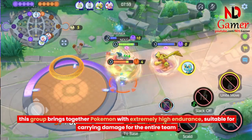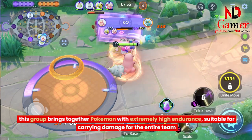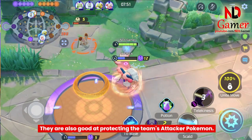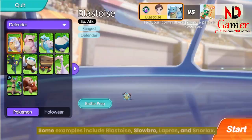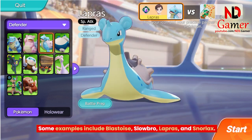Defender Pokemon bring together extremely high endurance, suitable for carrying damage for the entire team. They are also good at protecting the team's Attacker Pokemon. Defender Pokemon are typically large and have thick shells. Some examples include Blastoise, Slowbro, Lapras, and Snorlax.